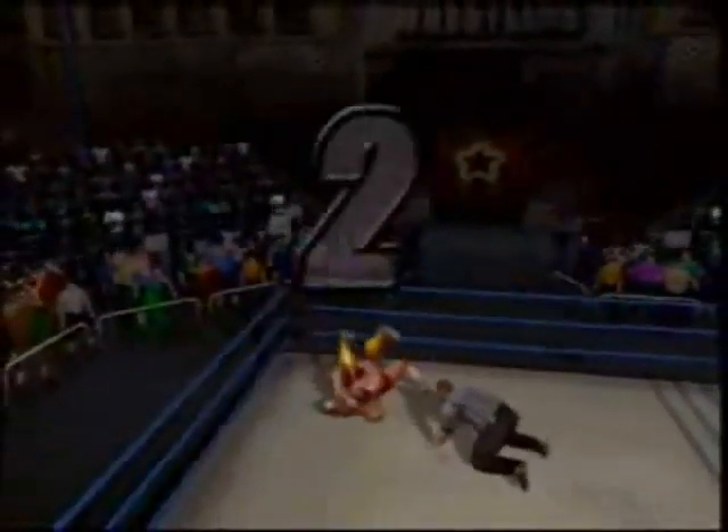Hulk Hogan's coming at you. First thing you want to do is go like this because you see the lights on his bald head flicking in your eyes. And then, after that, just stand sideways. He's dumber than a fence post, man. One, two, three, and he's over!